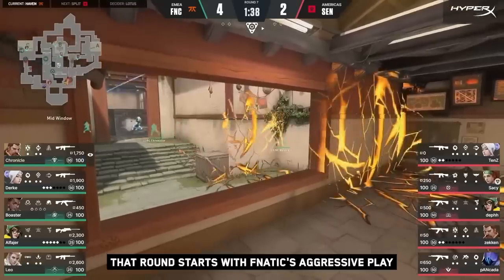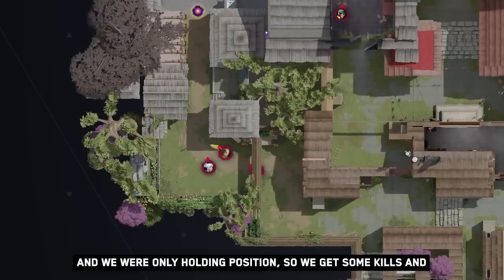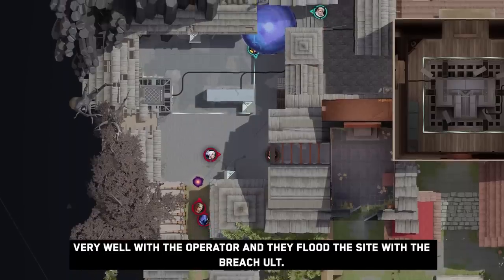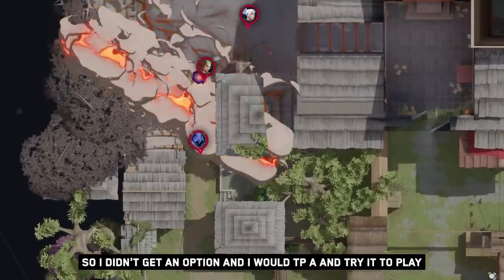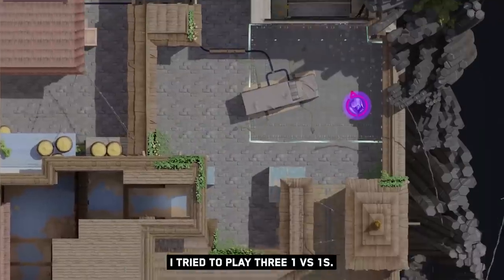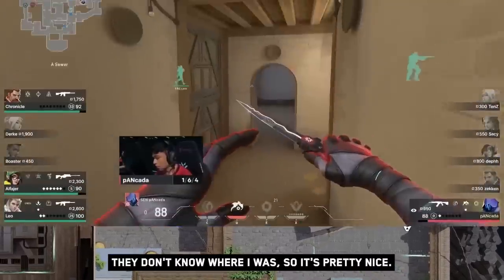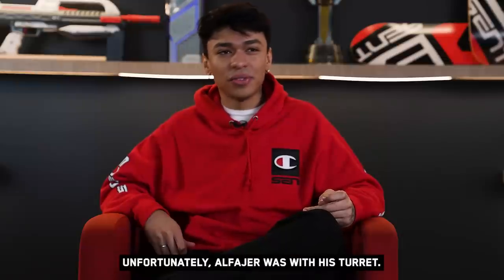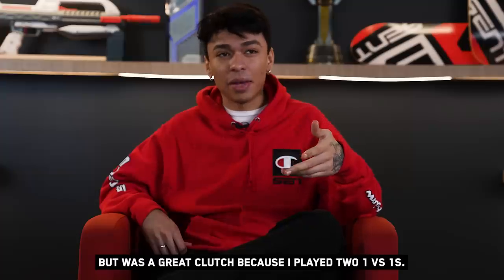That round started with Fnatic's aggressive play and we were only holding position, so we got some kills. After, we tried to group to C, but Alphia played very well with the Operator and they flew to the site with the Breach ultimate, so I didn't have options. I went to A and tried to play the 1v3 situation — I tried to play three 1v1s. I started by smoking the CTs because they didn't know where I was, which was pretty nice. I got a kill and tried to isolate one more fight. Unfortunately, Alphia was with his turret, so the 1v1 was hard because I was so low HP. But it was a great clutch because I played two 1v1s, nearly three.